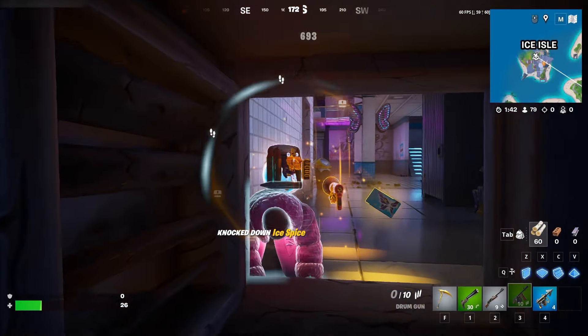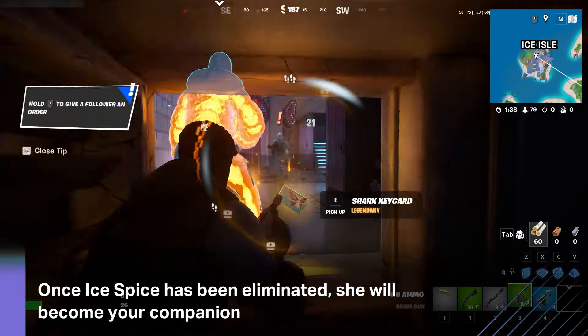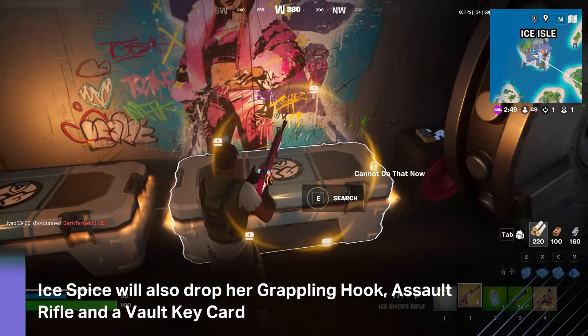Once you eliminate her, Ice Spice will become your companion and drop her loot: the Ice Spice Grappler, her Assault Rifle, and the Vault Key card. The vault is also on the lower floor, and if you go in there you're going to get loads of loot, so it's well worth it.